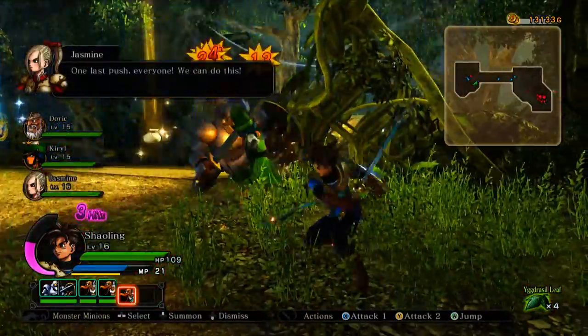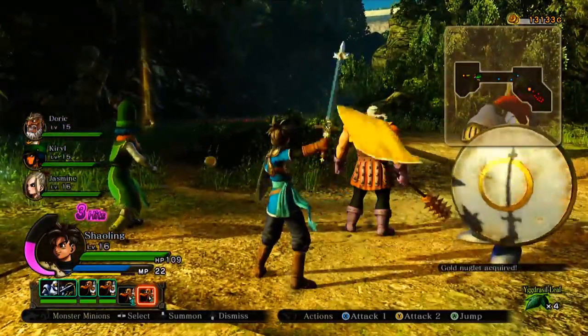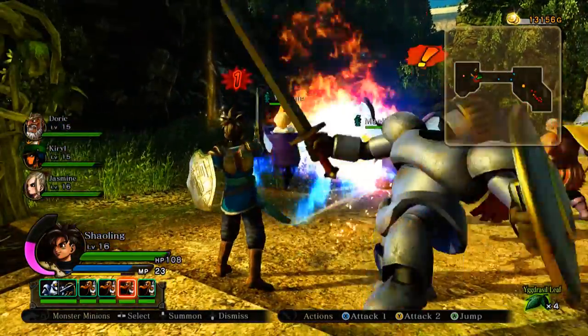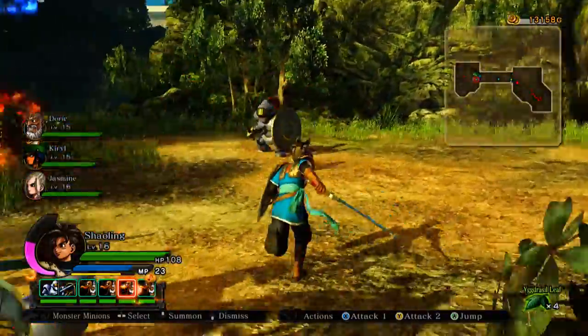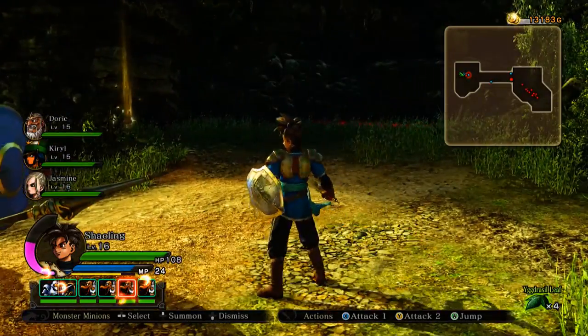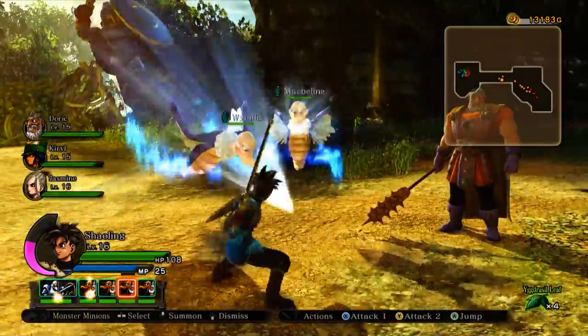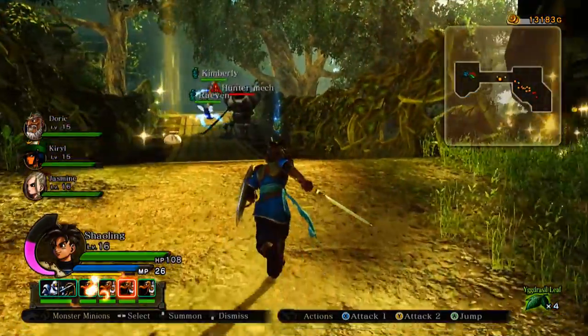You'll also be able to customize your party from the heroes you've unlocked, and when you go into the map you can switch between different heroes in your party, which adds a bit of tactics and strategy to each level. Each hero has different combos and spells, which adds further variety to the gameplay.